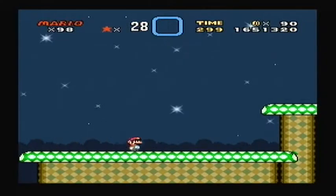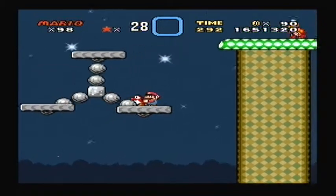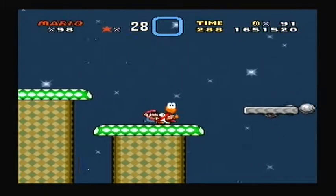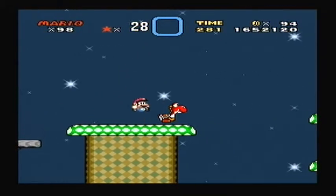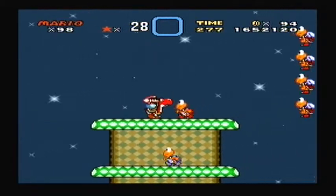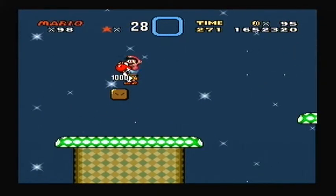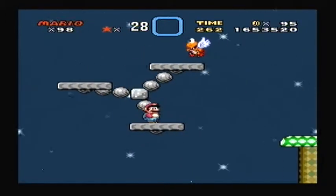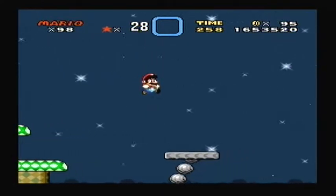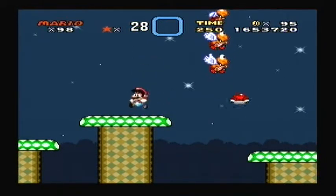Our first different coloured Yoshi of the game - a red Yoshi! But it's only a baby. Feed it five things - enemies, power-ups, all the like. Or four there, but I did it in quick succession so it worked the same way. Or if you feed him a star it'll instantly grow big.